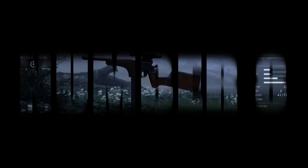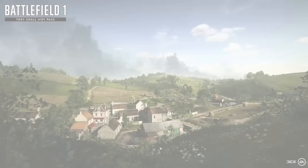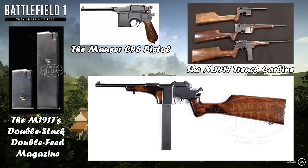At number 8 — and this selection is going to get me a lot of hate — let me introduce the M1917 Patrol Carbine. Based upon the popular C96 pistol, the M1917 trench carbine was initially submitted for evaluation in 1917. The weapon featured a fixed stock and foregrip similar to early carbines, but with one key difference: its double stack, double feed, 40-round detachable magazine. However, the weapon still fired semi-automatically, not meeting the specifications of the German commission, and only a small number were constructed.